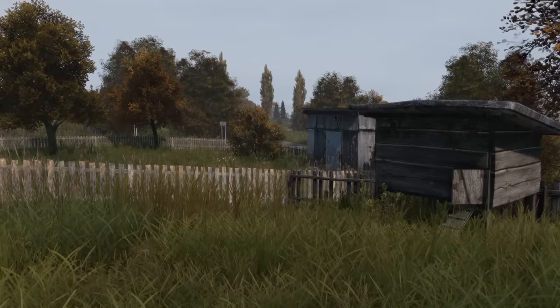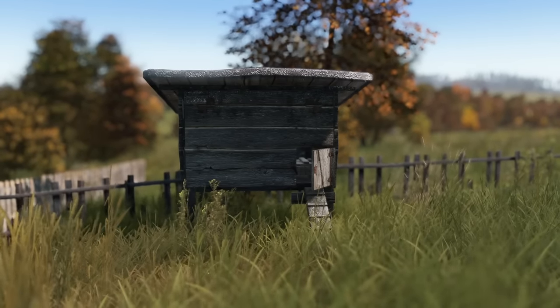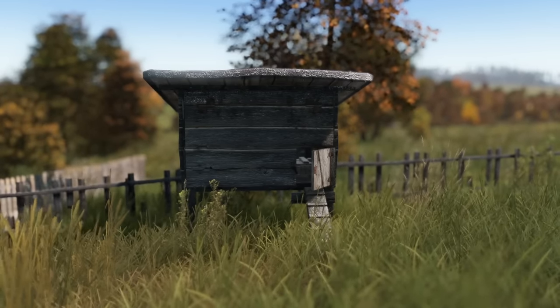Our final base spot is the sneakiest: place wooden crates inside chicken coops. If you didn't know about this trick, you do now — and you should be checking every chicken coop you come across to see if it's stuffed with someone's loot.